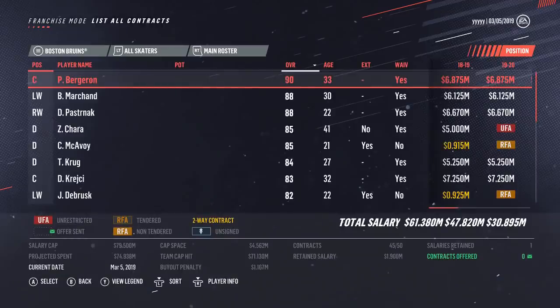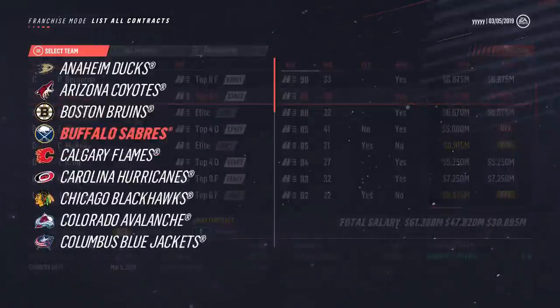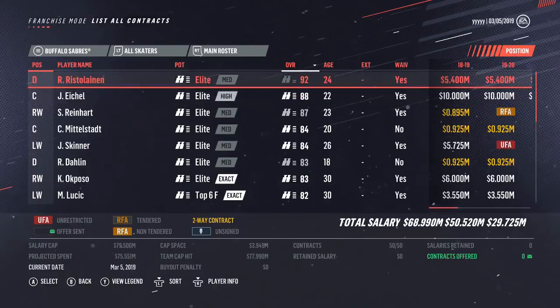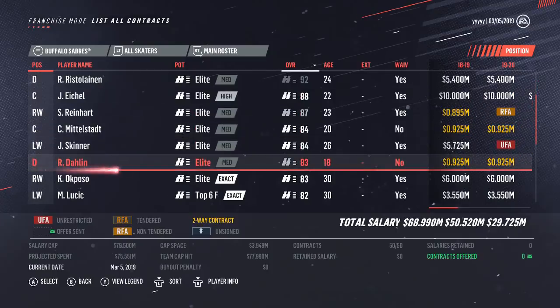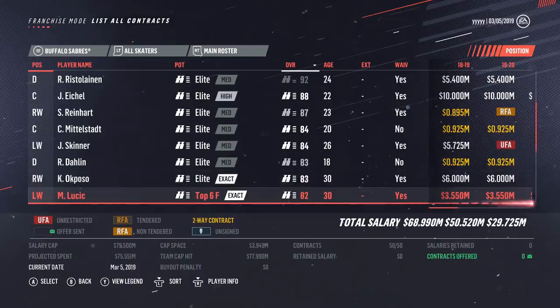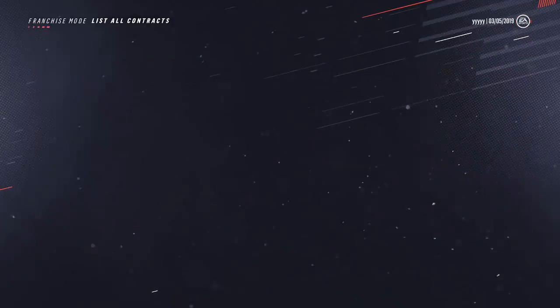That pretty much covers everything in terms of what you want to look to do scouting-wise and what to look for with amateur scouts. For prospects, with Jack Eichel for example — we know how good he is, it's locked in, medium elite to high elite, 88 overall. For Rasmus Ristolainen, our scout thinks he's a 92 — I'm not going to trust that because it's not full information. If you see a number like that and think 'holy hell, I'm going to trade for him right now,' make sure you have full information first. That will continue to change as players progress. With your pro scouts you can scout individuals and teams to make sure you get that information.